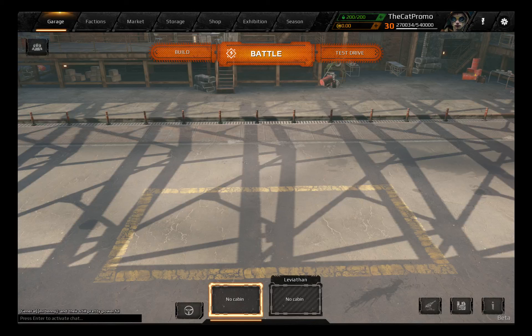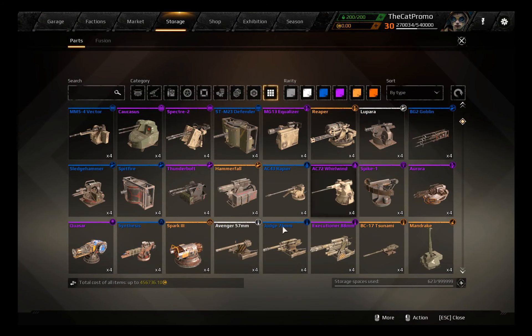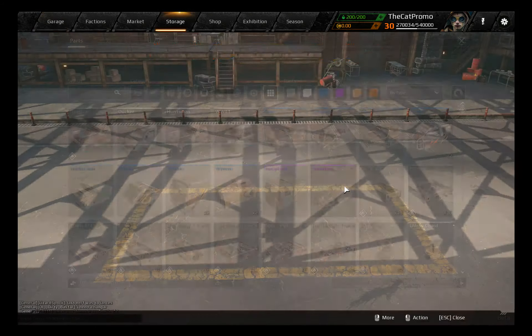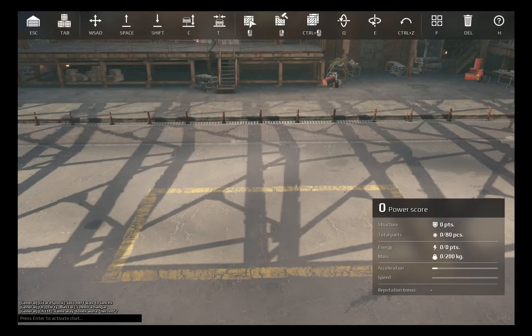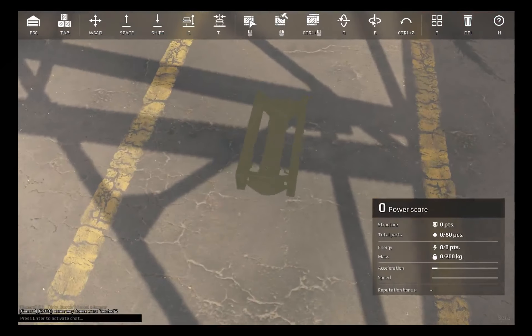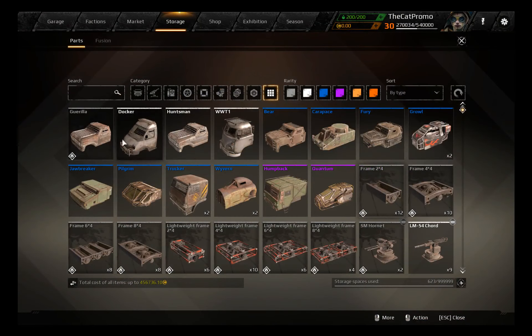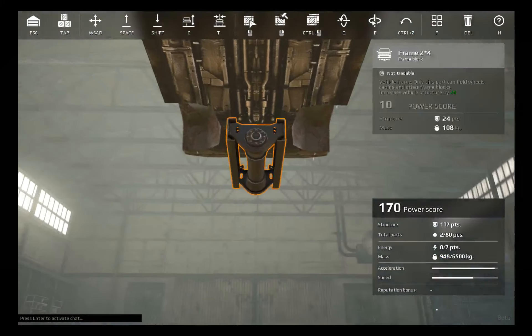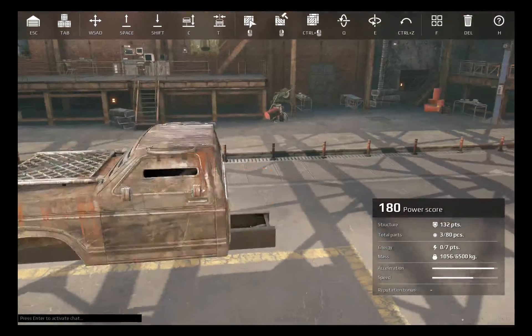Hello everybody, this is CatBaseGames and welcome back to another episode of Crossout Harness Review. Today we're going to review the Reaper. The Reaper is the top tier minigun, legendary class — it is one of the more expensive items you can get in this game. I'll be guiding you guys on what I would run at different power scores for this gun.